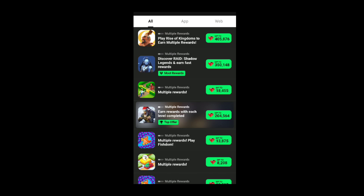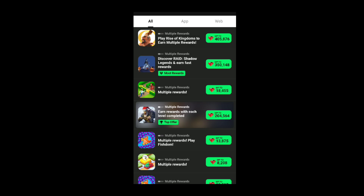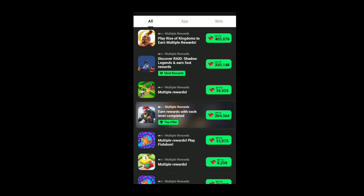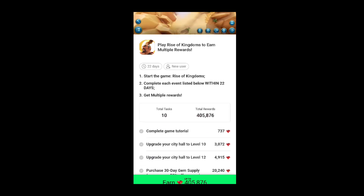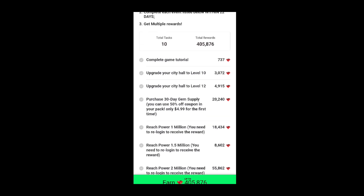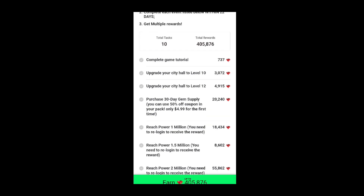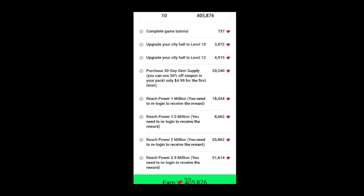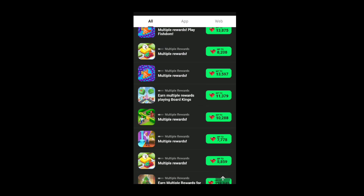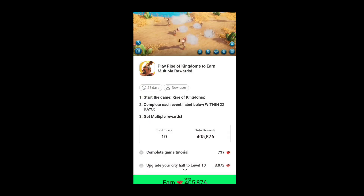After you click on it you're going to get this page — it's going to look different for you. I think the best offers are in the UK, so you can download a VPN to get the best possible offers. You can see — wow — half a million gems by completing this offer! You have to download a game, play it, and complete missions. By completing the tutorial you get 700 gems, upgrading your city to level 10 gives you 3,000 gems, and level 12 gives you 5,000 gems.